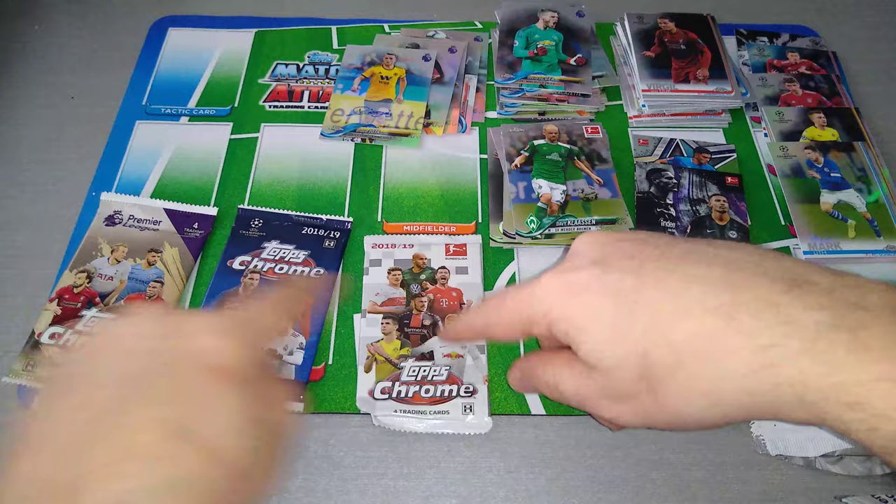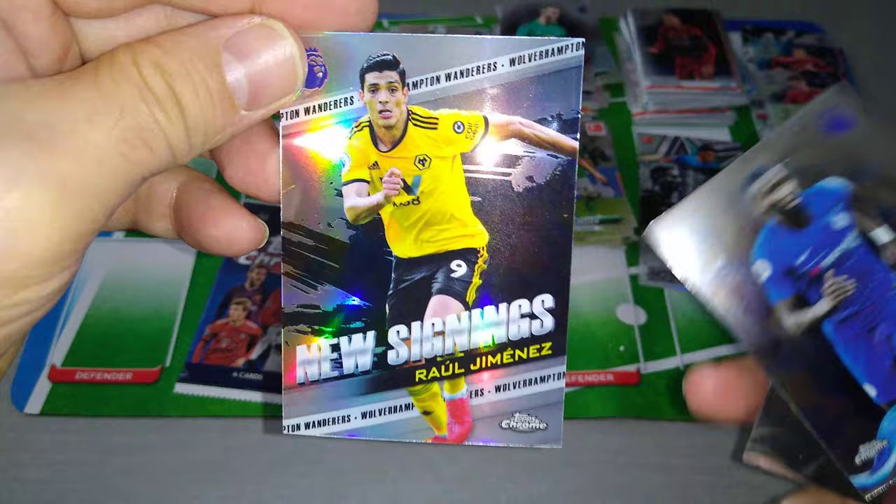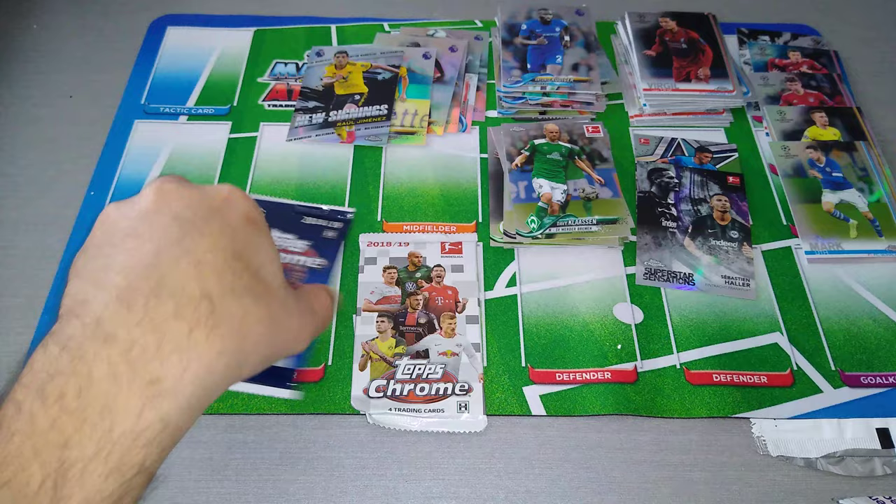One packet each — hopefully we'll get some good stuff. We've already pulled some gems out of this opening. Premier League final pack: Ruben Neves for Wolves, Rudiger, new signing Raul Jimenez for Wolves, and Kepa — the keeper at Chelsea. Nice insert for Raul Jimenez. It's a Wolves special for the Premier League Chrome.